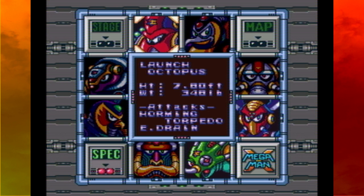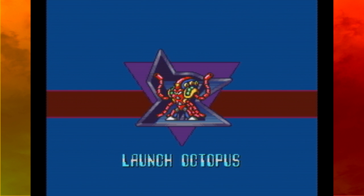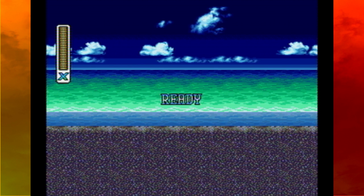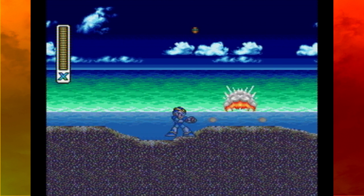Launch Octopus has a height of 7.8 feet and a weight of 348 pounds. He has the Homing Torpedo and the E-Drain - I don't even know what the E-Drain is. It definitely sounds more menacing than sliding and diving though, so maybe he will be a worthy opponent.